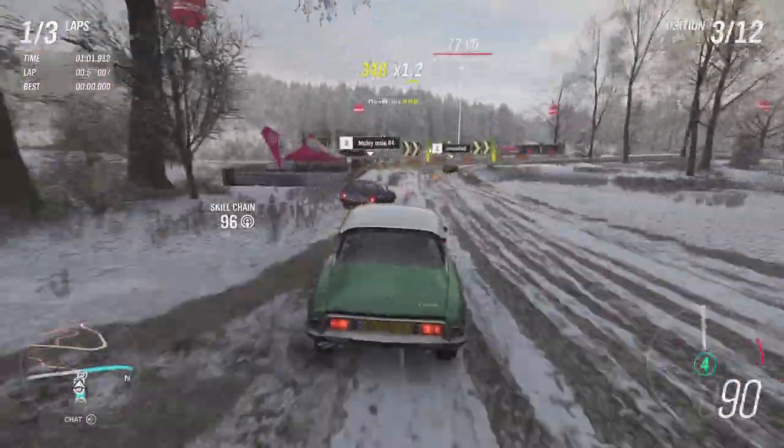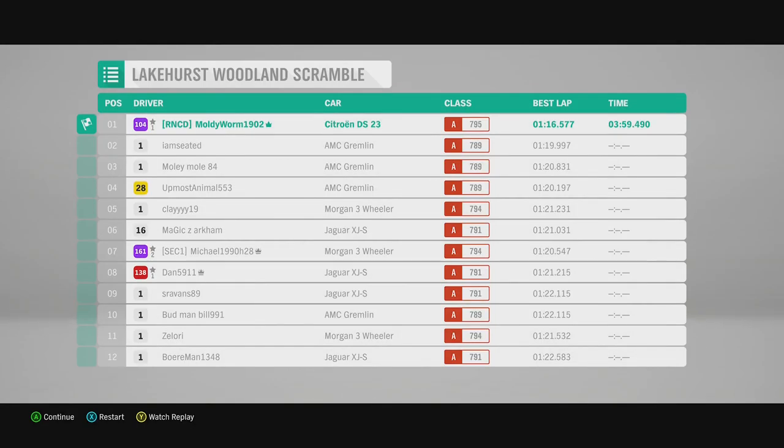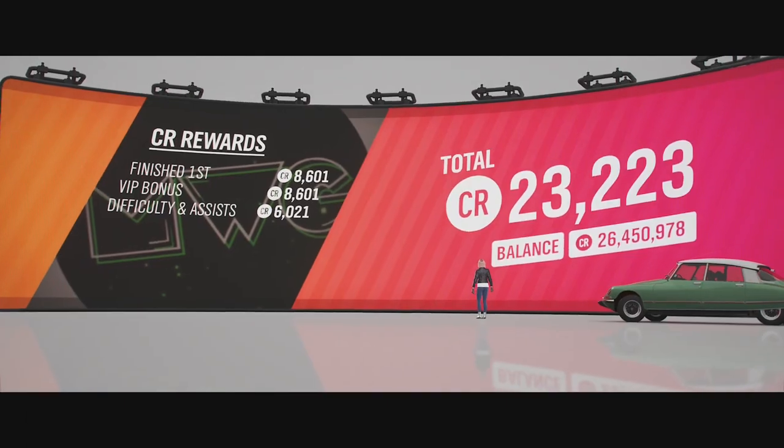If you're looking for a nice off-road vehicle, the Citroën DS 23 might be your go-to. We cross the line in first place with a best lap time of 1:16.5. The next car behind us, the AMC Gremlin, did a 1:19.7 - nearly three seconds slower. Overall, we were almost five seconds faster in the final race time. In racing, a second is a lifetime, so this car is absolutely incredible.